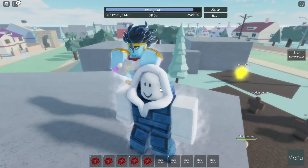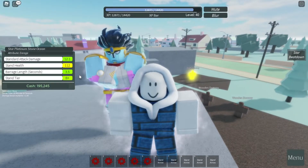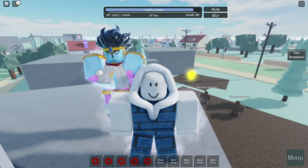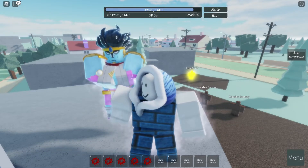So that is Star Platinum Stone Ocean with an attribute of Enrage. If you have any questions about this Stand, go ahead and ask me — any question is welcome. Thanks for watching, and bye.